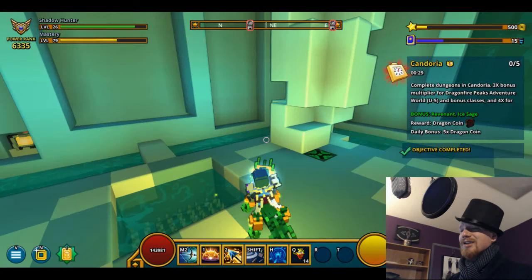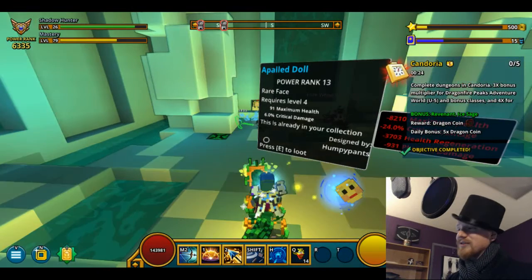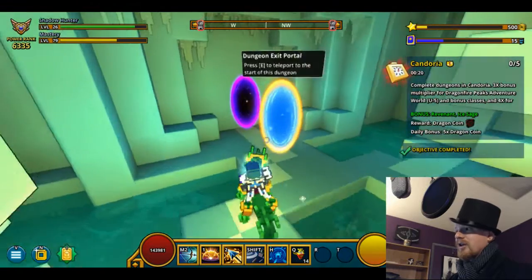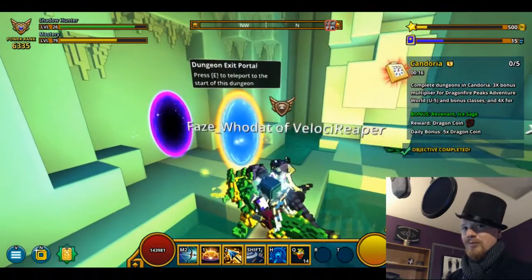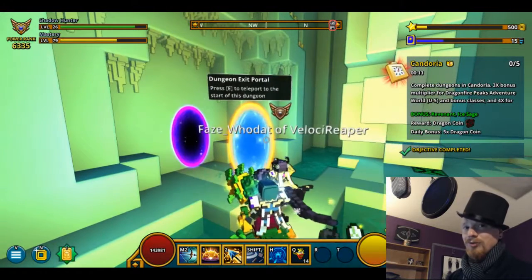Wherein we must ask: was the Draco Lich being held captive, or was this simply the home and residence of the Draco Lich? If it was, are we the intruder? Were we the villain all along? Are they the monster, or are we?